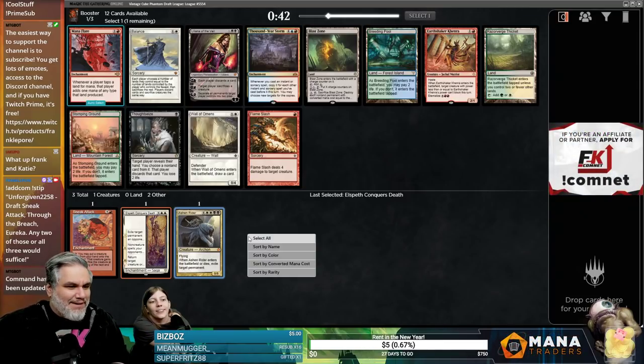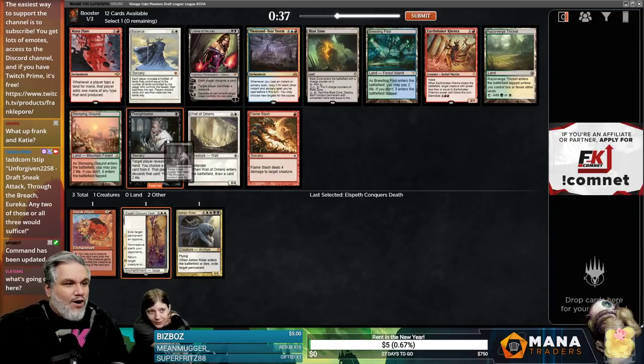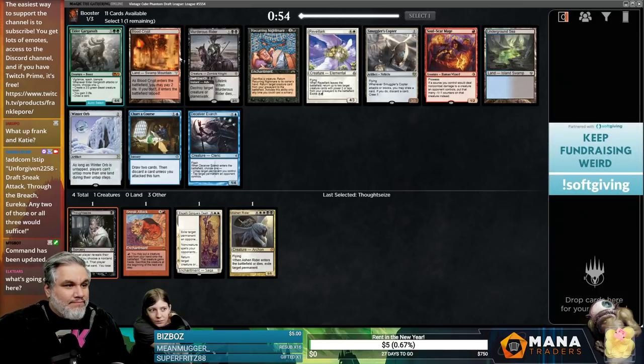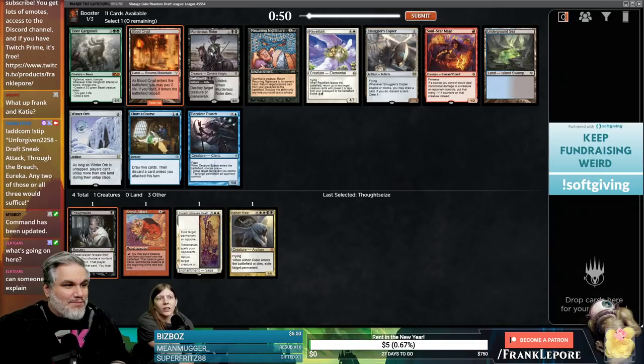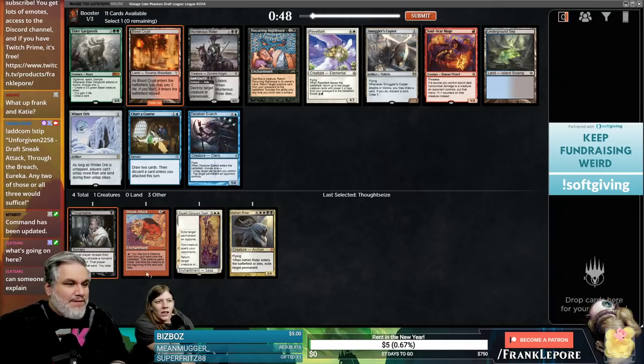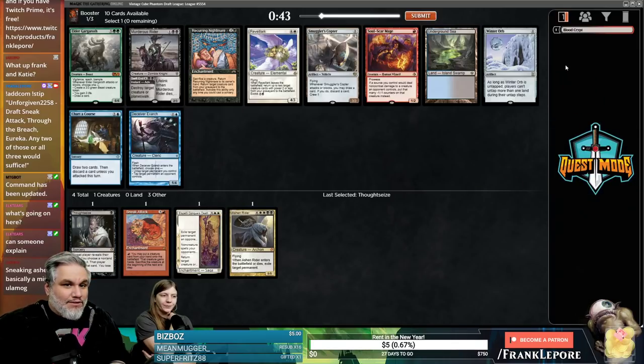I think it's just Thoughtseize. Oh, Blood Crypt! That's speaking exactly to what we want — plus being black lets us reanimate things if they go to the graveyard. We'll take the Blood Crypt.